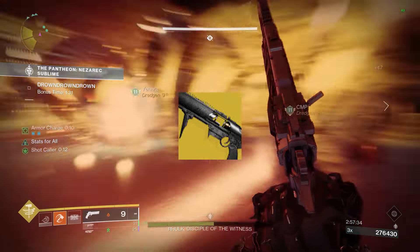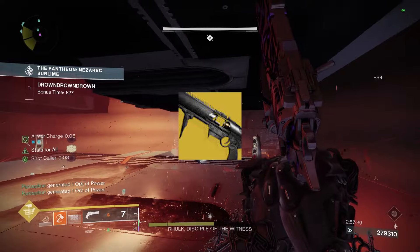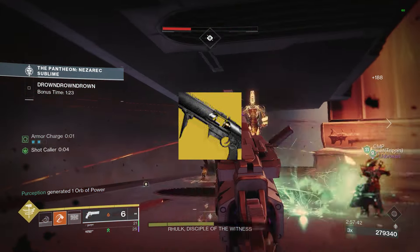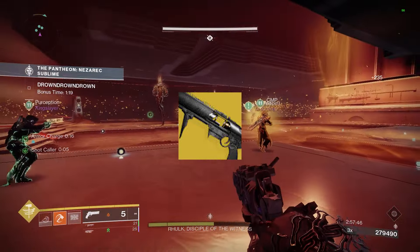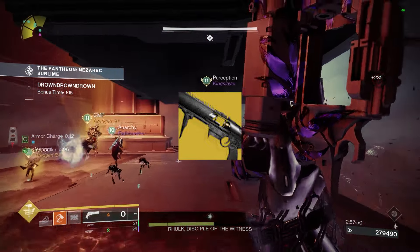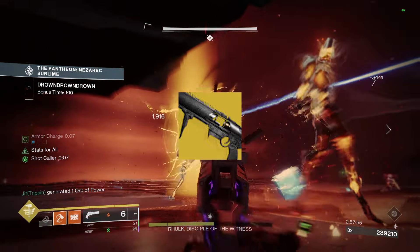Next on the list is the trusty Witherhoard, which has basically stood the test of time through all the sandbox changes over the years. Prime Evil's Torment, with that blight it throws out — breaking the bank — damages over time. This thing is disgusting for add clear as well as damage. Bait and Switch procs really easily because of that overtime tick, so definitely get this if you haven't.